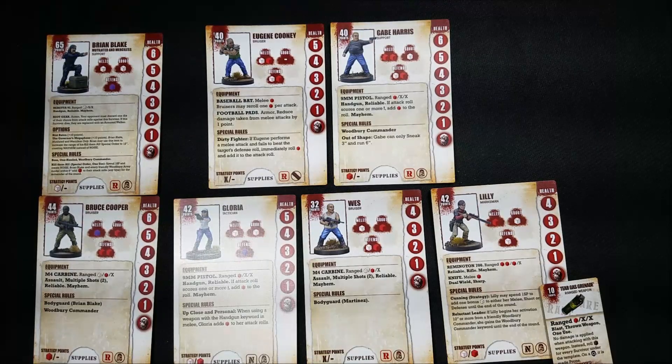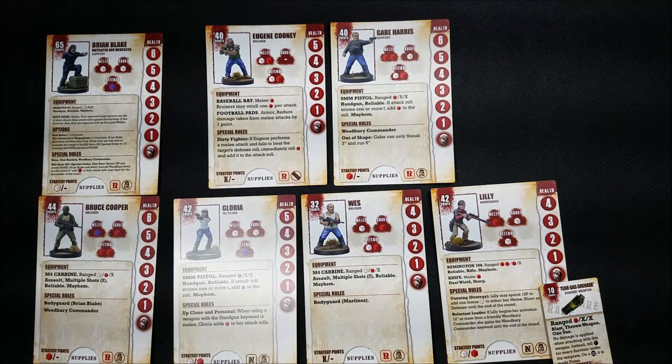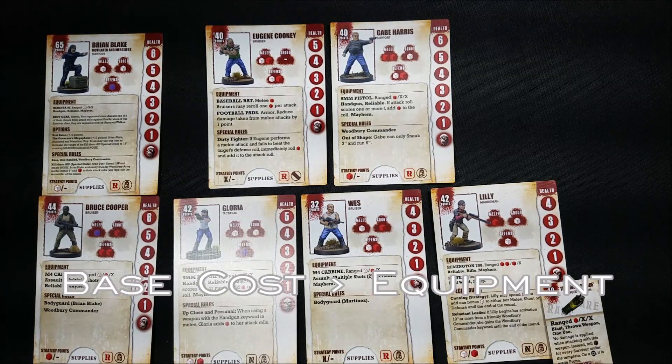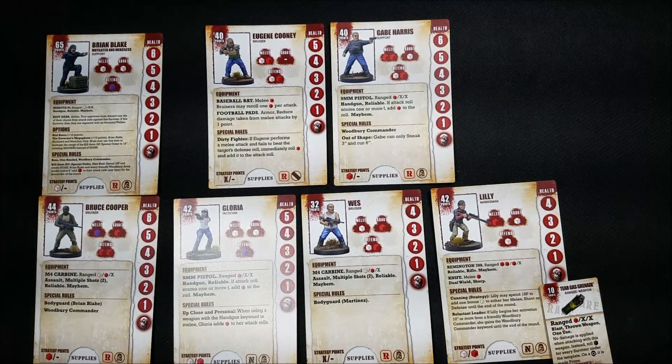There we go - we have our army laid out on the table. We were at 288 points and we give Lily the tear gas grenade, taking us up to 298 points. Keep in mind when issuing equipment: you can't give someone more equipment than their base point value. I gave Lily a 10-point piece of equipment, so I can't keep adding equipment past her base value. Now that we've got our team chosen, given them equipment, and know the FACTS about our team, we're ready to deploy them on the tabletop. The next video, we'll pick it up at the start of a game turn.